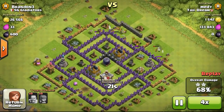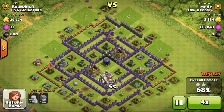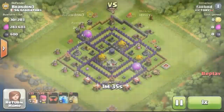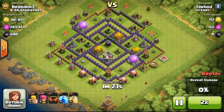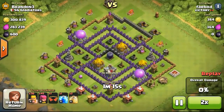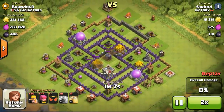The mortars are all inside, so they take out the barbarians and archers efficiently. This guy failed to get resources from my base — getting only about 2,000 gold. On the second attack, this guy took out my Town Hall. I put my Town Hall outside so that when I go offline people take it, and then I get a shield — meaning I won't be attacked again.